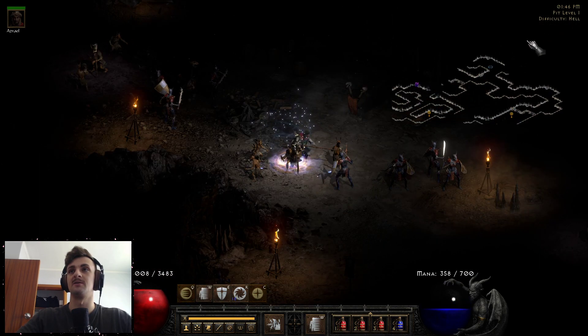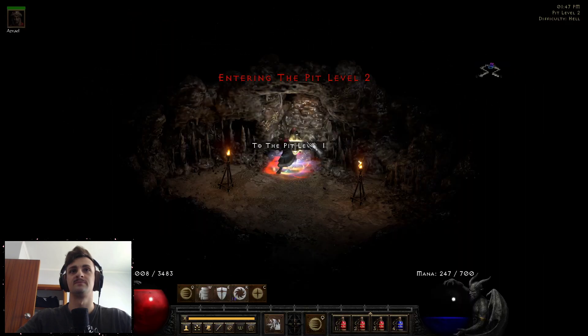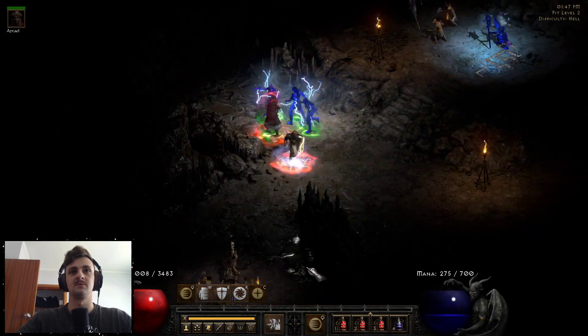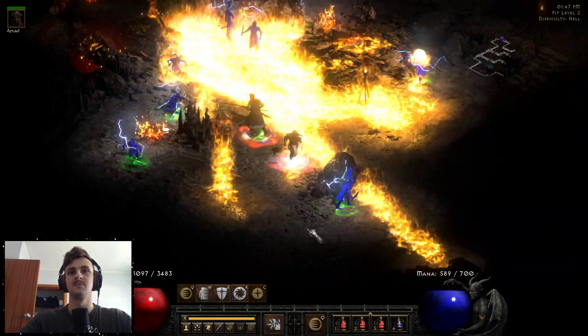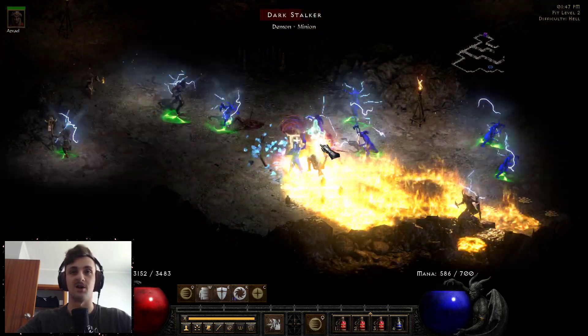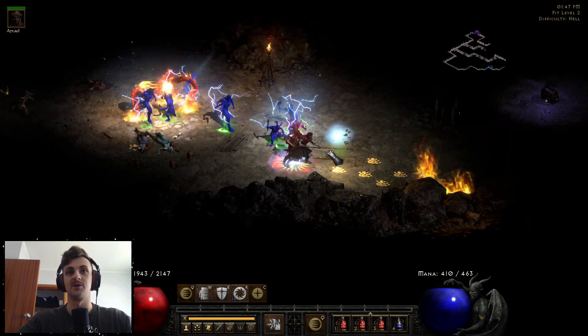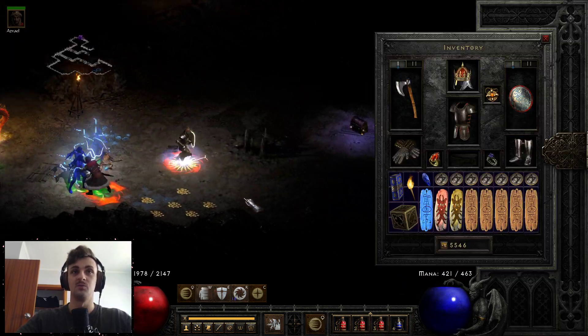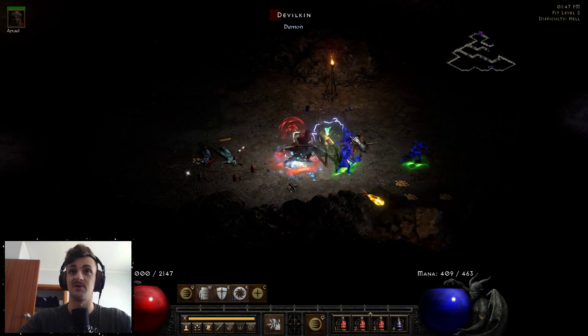Let's teleport up to Level 2. We have volcanoes spawning from Doom, Firestorm from Hellfire Torch, hydras spawning from Dragon, venom from the shield, and also a 10% chance to cast level 15 Confuse when struck from Dream — which is nice for crowd control AoE.